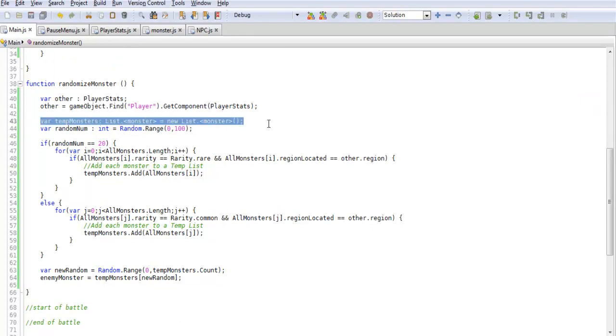We're also going to create a variable for tempMonsters as a List. If you haven't used a List before: unlike an array, where you need to define how many objects are in it upfront, a List lets you add and remove items and it changes size dynamically. Think of it like a grocery list — add 5 items and it's 5; add 5 more and it's 10; remove 7 and it's 3. It adjusts to however many you add or take away.